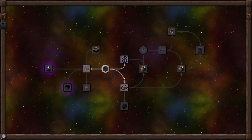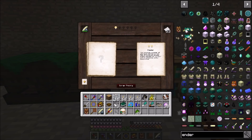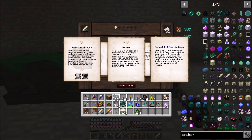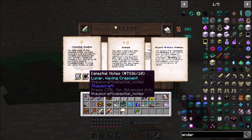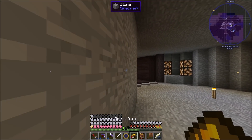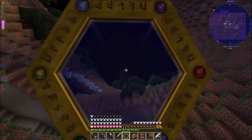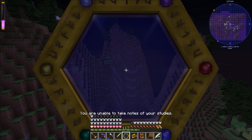'Ponder' - you gain 25 progress divided evenly between all current active categories and a bonus draw. Let's take that - it takes two inspiration but look at that, 39% and 30%. 'Celestial Studies' - but we need celestial notes on Lunar Full and Lunar Waxing Crescent. You can actually take your Thaumometer out and study the moon in Thaumcraft now as well, kind of like Astral Sorcery.